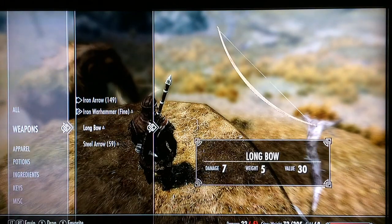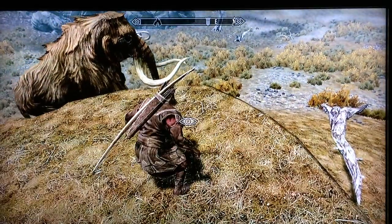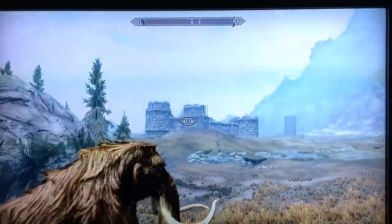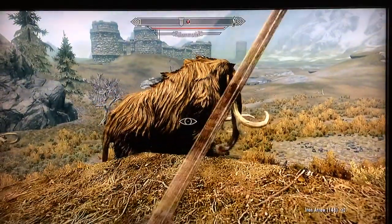After jumping onto the rocks, arm yourself with a bow and arrow and crouch down like you're sneaking. Though the mammoth does see you, make sure you are far enough back from the edge so that when the mammoth attacks it cannot touch you. Then fire away.